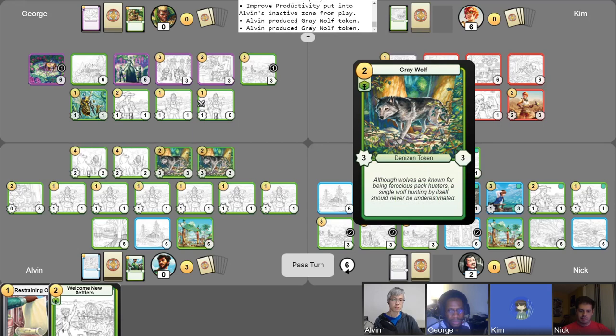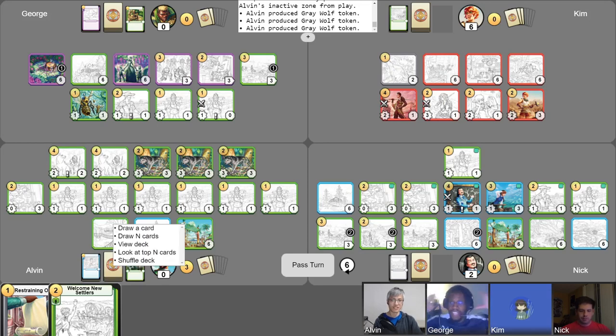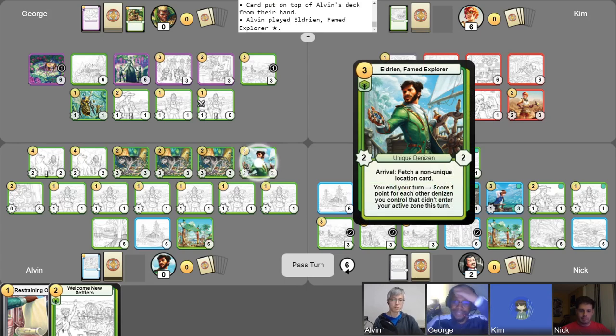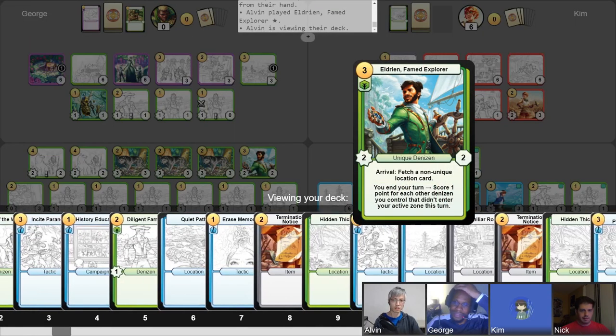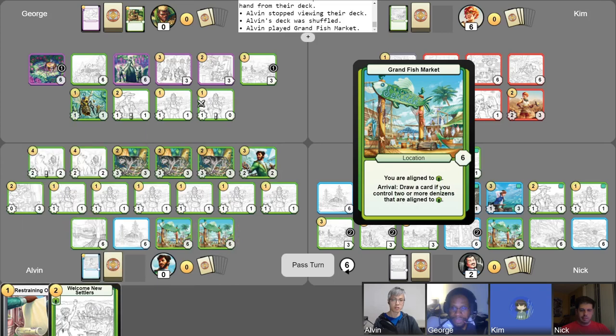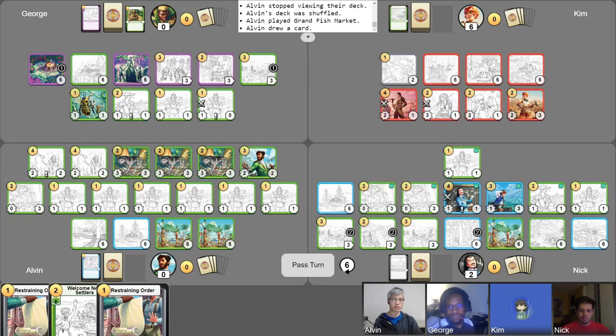This man just literally said Kage Bunshin no Jutsu! Play Eldrion for three gold, and then I'm going to use this arrival ability to fetch a location. That card is going to be the Grand Fish Market — I'll play it and use the arrival ability to draw a card. Here's the thing — if you guys run Hostile Punishers, you would just sweep my entire board, and I'd rather you not do that. So I'm just going to sit pretty because I'm just trying to raise points here. So I'm going to end my turn scoring one, two, three, four, five, six, seven points, and pass it over to you, George.